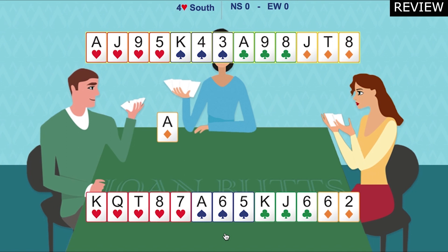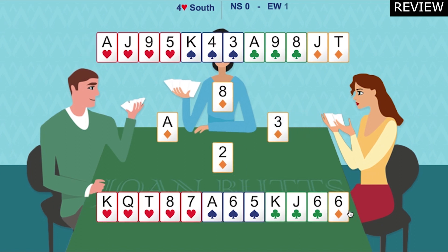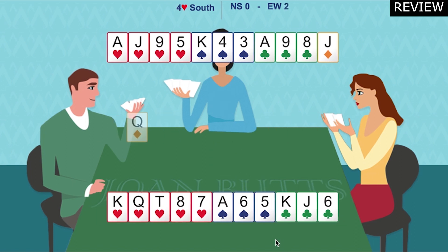If we look at the losers on the hand, we've got two diamond losers, one deep spade loser - after we've won the ace and king of spades there'll be a spade loser. We need to find where the queen of clubs is because we don't want to lose two diamonds, one spade and one club. Our plan would be to try to force the opponents to lead to us when they're going to help us.